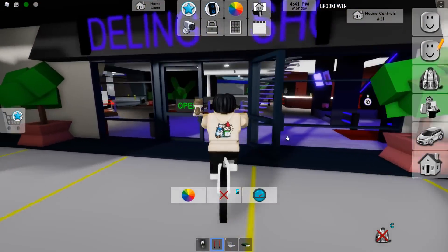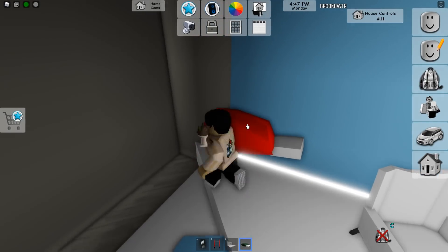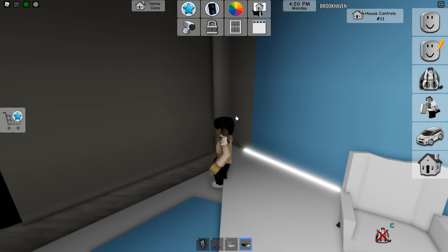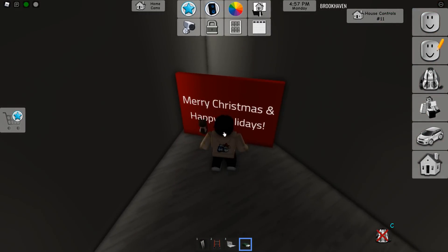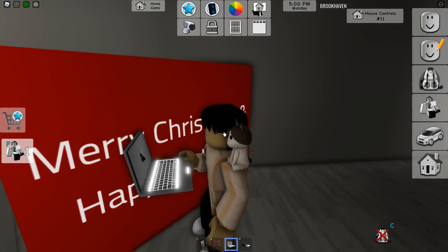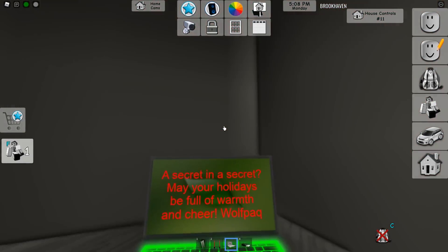It's pretty difficult, I ain't going to lie. Where was that one in the mall? I think it's right here. Let's go here and place our bed - I think it's over on this side of the wall. I know where all of them are. That's a good placement right there - boom, now we are there. Let's sync on up. In a secret - may your holidays be full of warmth and cheer, by Wolfpack. The message is slightly different.